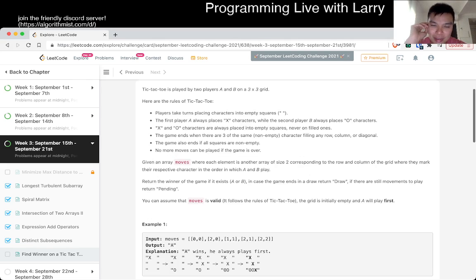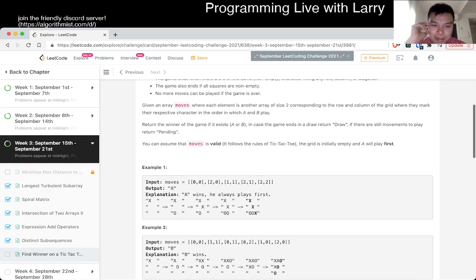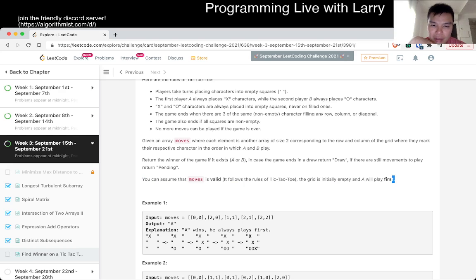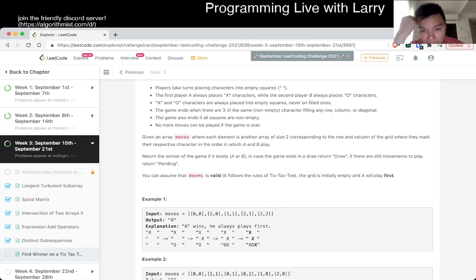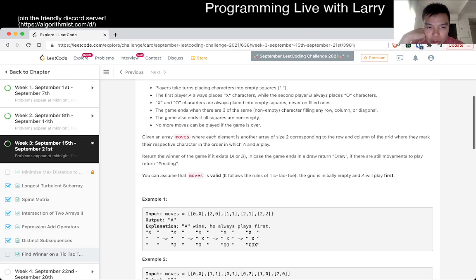So we know tic-tac-toe. Let's hope that these are actual rules of tic-tac-toe — sometimes they say stuff like that but not. I was wondering if there's going to be some edge case where both are winning or something like that. There are just four cases: draw, A win, B win, or pending.